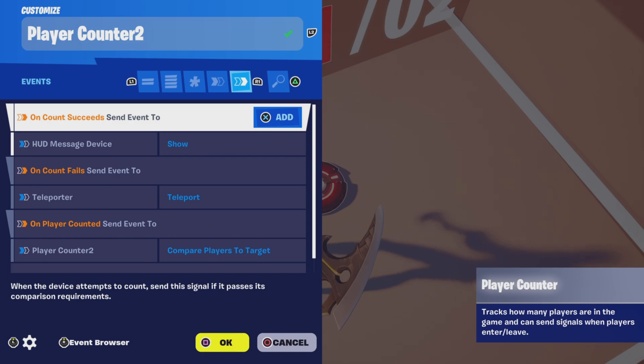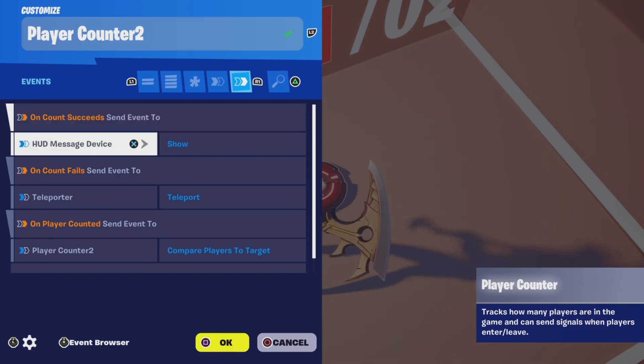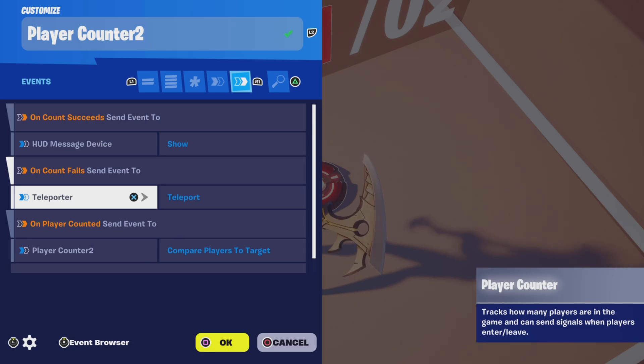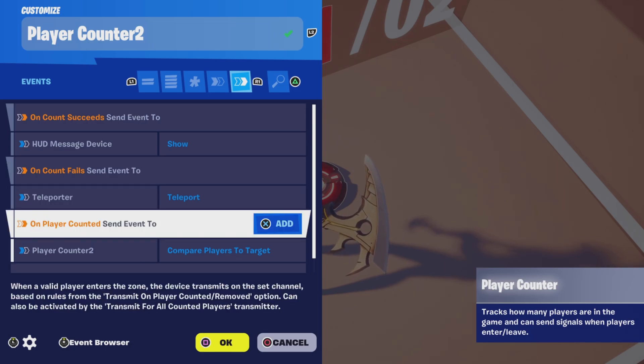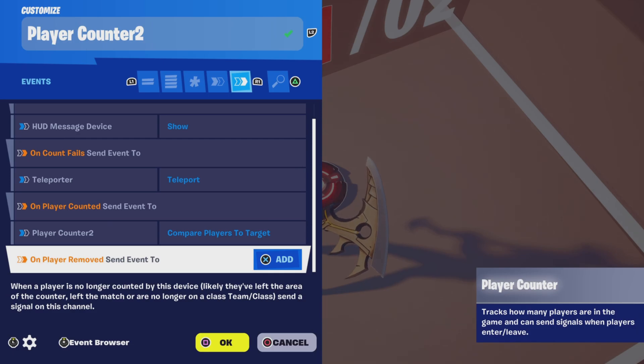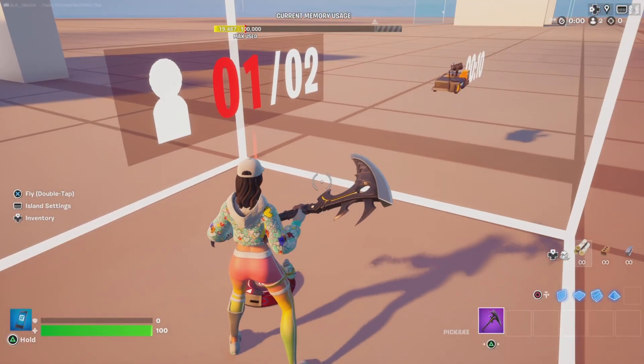For events, we're going to send an event when the count succeeds to the HUD message device to show that there's two players in the game and nothing's going to happen. This is the place where you want to place an event in case you do want something to happen. When the count fails and there's only one player in the game, we're going to teleport that player to a specific location, and when we're not using the timer, every time a player is counted we're going to send an event to player counter to compare players to target — with a few more adjustments I'll show in a minute.